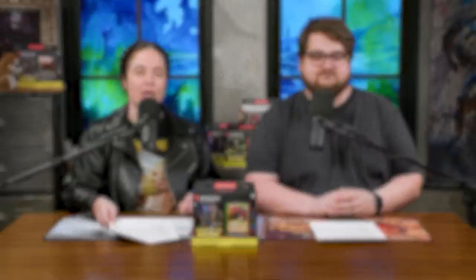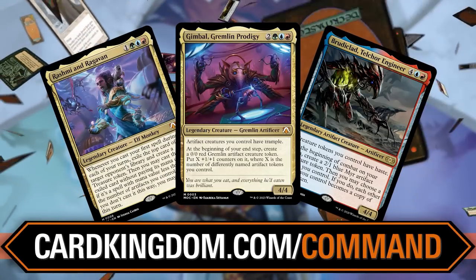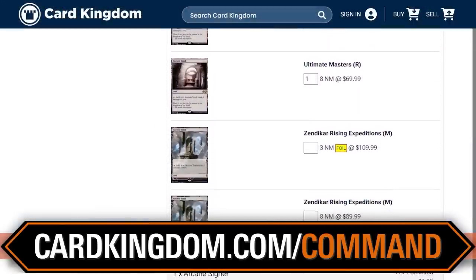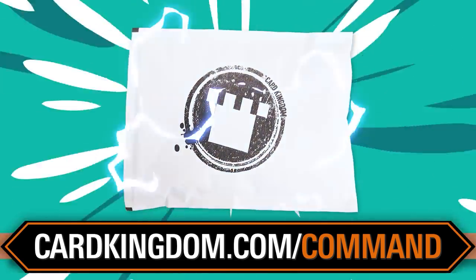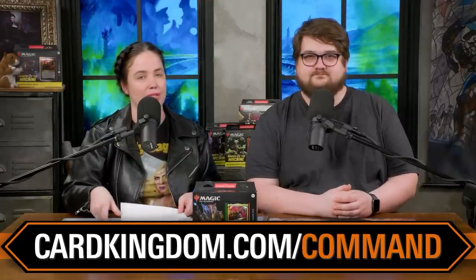If you're going to pick up some of those 10 cards or any of the singles in this pre-con, go to cardkingdom.com/command. Card Kingdom is one of the best places to pick up singles and support the show. They have an amazing selection — tons of individual cards, different printings, different conditions, foil and non-foil — and you can get them all in one place, waiting for one package.